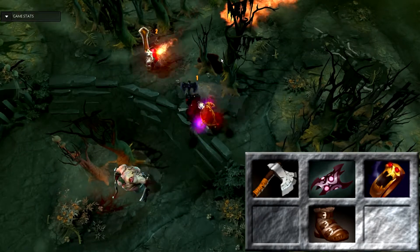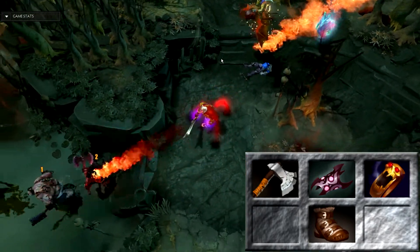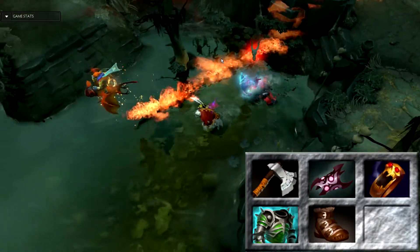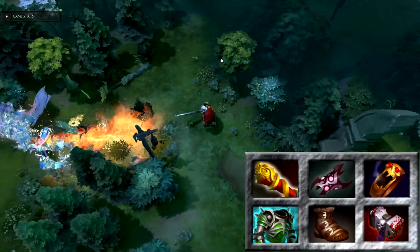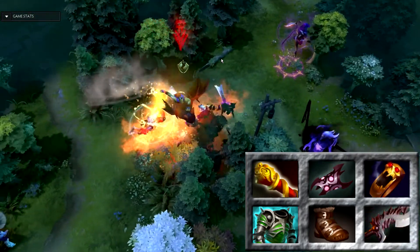This way every time you're getting close to dying, just hit that button and you'll be guaranteed to have enough mana to get back to life. Next up, go for an Assault Cuirass. Your team will love you for the attack speed aura and it will synergize really well with your next item, Skull Basher. For your last slot, pick up a Monkey King Bar. The raw damage from this item is very high and the passive will help you out when your Basher just isn't proccing.